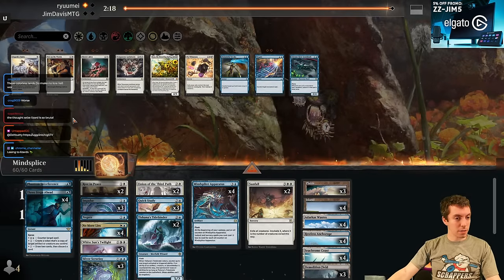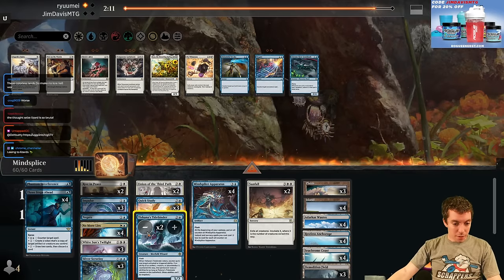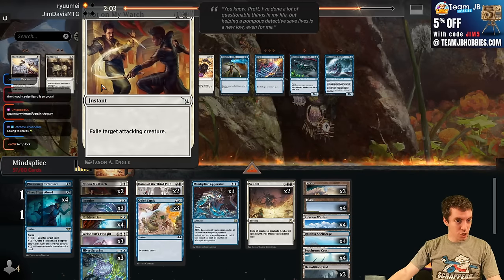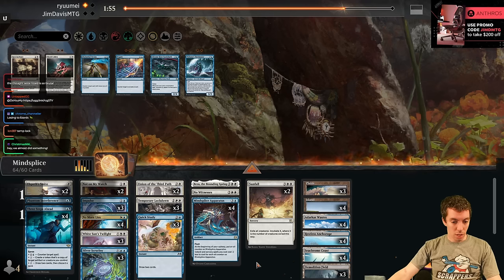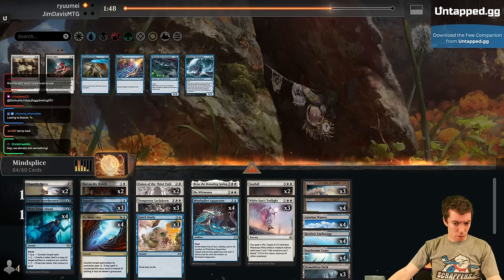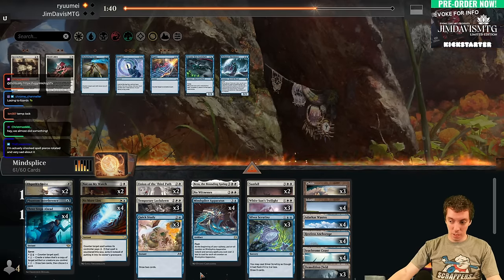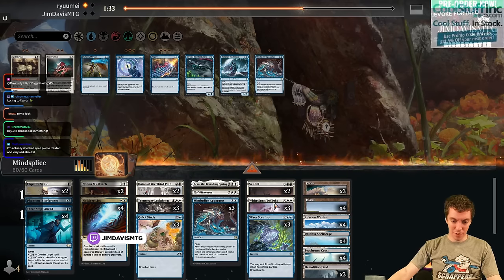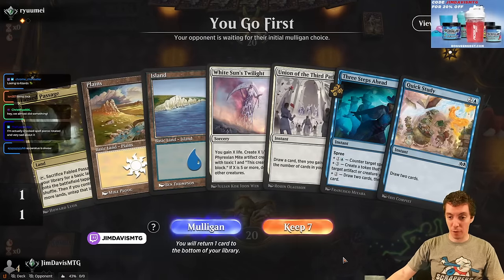Game two — sideboarding: bringing in Ultimate Smite. Tie Binders out, Rest in Peace out, Negate out. Bringing in Not on My Watch, Temporary Lockdown, Beza, Witnesses, and Smites. Impulse is pretty slow so we cut that. Maybe shaving one Apparatus — we don't need to go that big against aggro. Post-board our magic is much better. Hand is pretty slow but keepable — we'll keep.